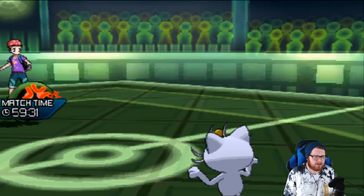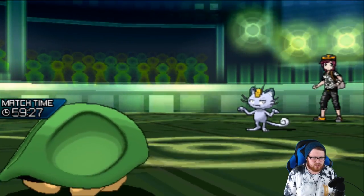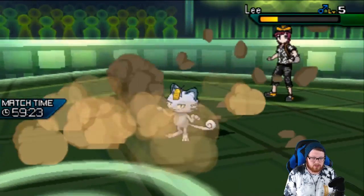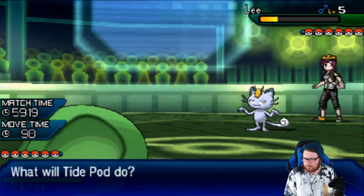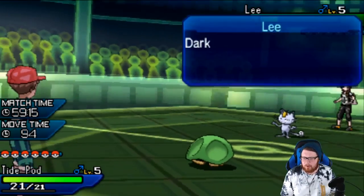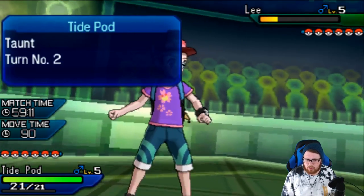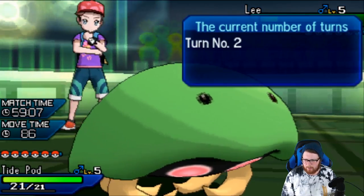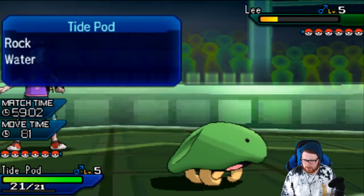So as long as this Rock Slide connects, based on the generic Alolan Meowth set, it'll put it within KO range. Oh wow, it was a crit! I was about to say there's no way. This is actually probably a bulkier Meowth — a crit looks like it would have done around 90% damage. Yeah, this thing's got a little bit of bulk in it for sure.